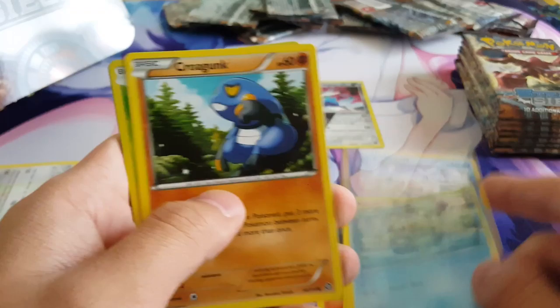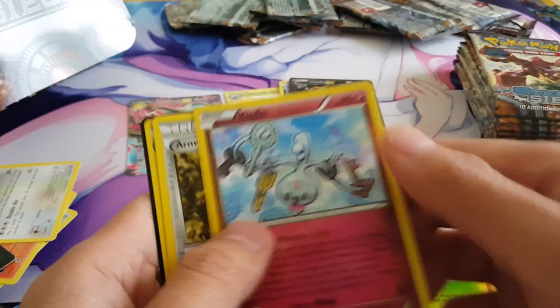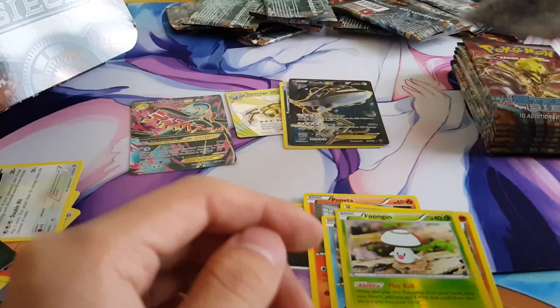Next pack. Alright, we got a Litwick, Ponyta, Marill, Oshawott, Croagunk, Foongus, and a Full Art Steelix EX. Awesome. Looks pretty nice.